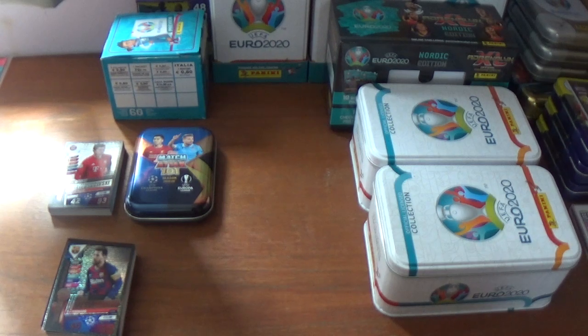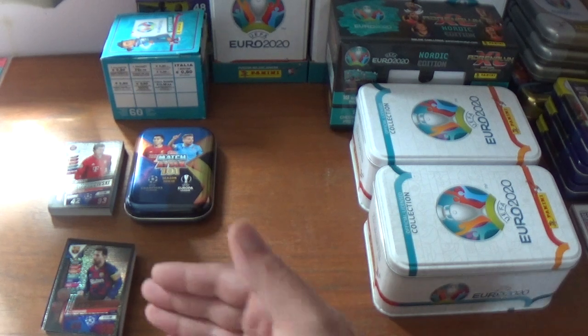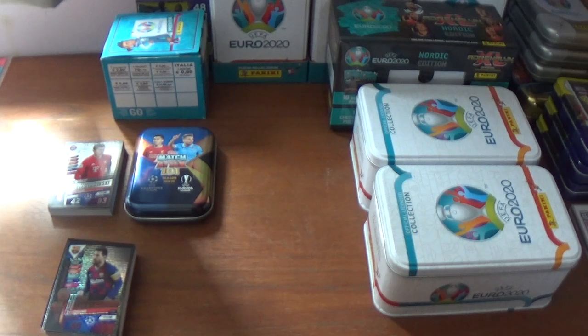I hope you've enjoyed the opening and review of the collector pack for Match Attacks 101 Champions League and Europa League 2019-20 trading card collection — two 15-card packets at the £2 variation with an exclusive silver limited edition Robert Lewandowski guaranteed, and a mini tin with an exclusive gold, silver or bronze Lionel Messi limited edition, which was of course the bronze. This collector pack costs £10 and is available on the Topps.com website. If you've enjoyed the video, please give it a thumbs up, stay tuned — plenty more videos coming — and thanks for watching everyone, goodbye.